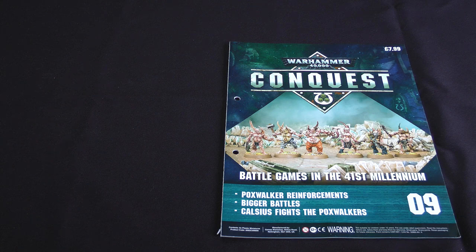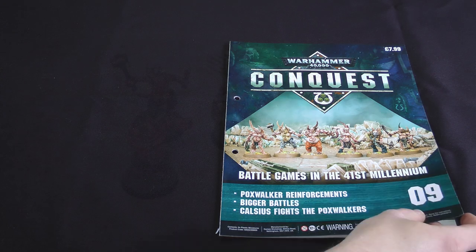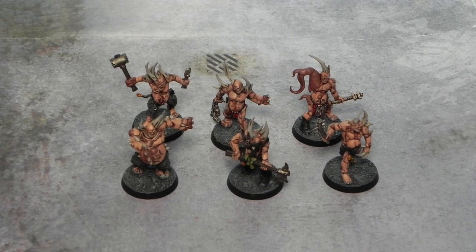We're going to be doing, as usual, a quick flick through the magazine, and then we're going to be playing the games that it details at the end. As always, if you've already seen all the contents of the magazine, you're welcome to skip ahead to the mission — there's a link in the description below with the timestamp. As you can see, we've got another six Poxwalkers, and these are the same easy-to-build ones, so they all look the same.